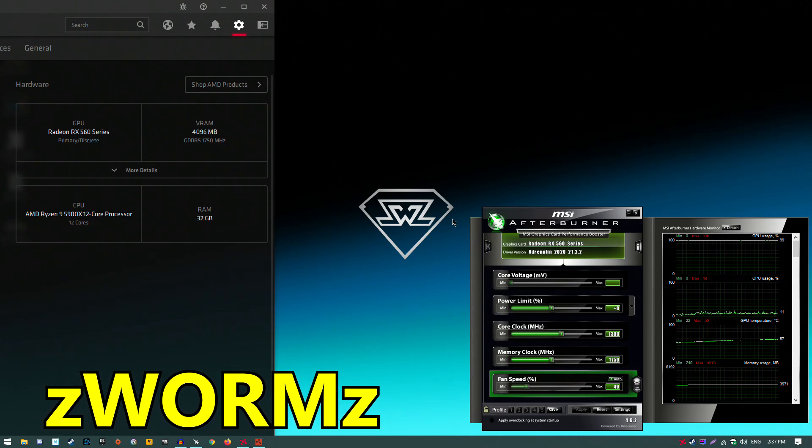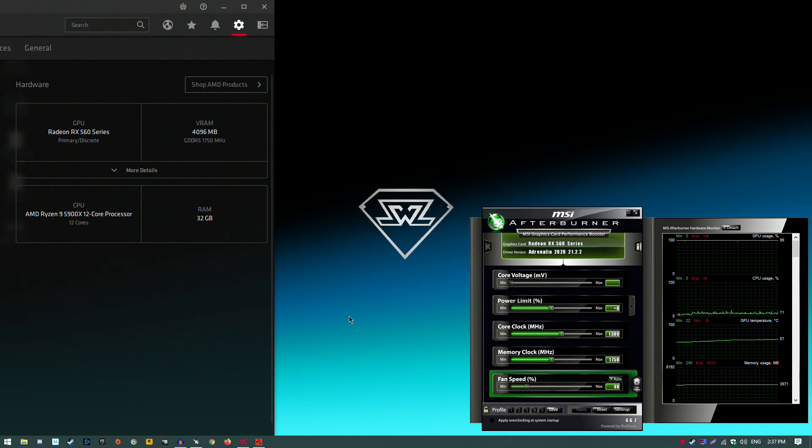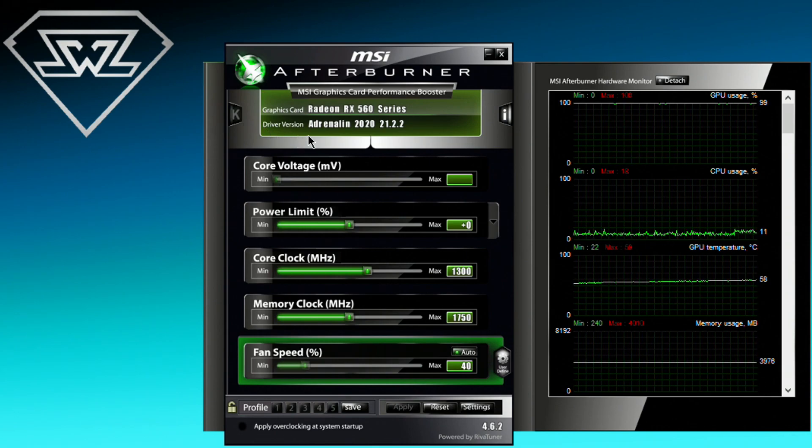Hello guys, Chris here and welcome back to another video. In this one I'm going to be testing the RX 560 in Rust in 2021. This is the 4GB model. We're running it with a Ryzen 9 5900X and 32GB of RAM, which is completely insane to pair with an RX 560. You only need something like a Ryzen 3 1200 to not bottleneck this card. We're also running the latest AMD drivers, Adrenaline 21.2.2. Let's get into this game.